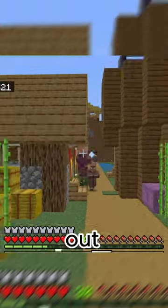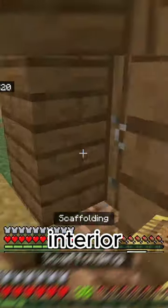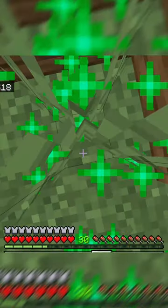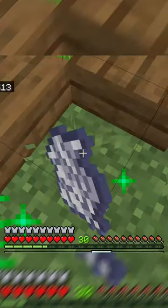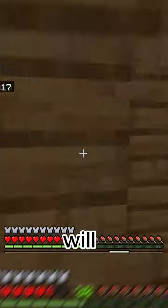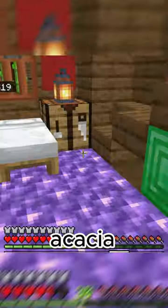A flower on top of the house will be a red tulip. The windows of the house will be acacia trapdoors.